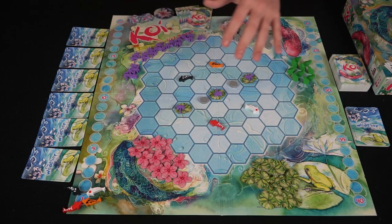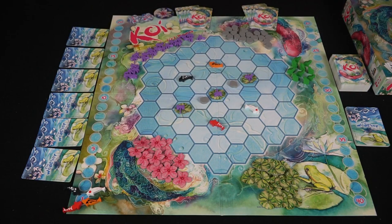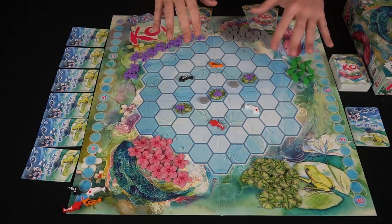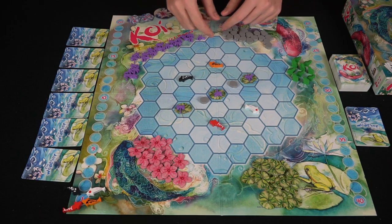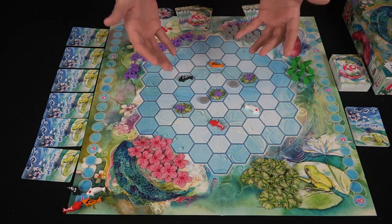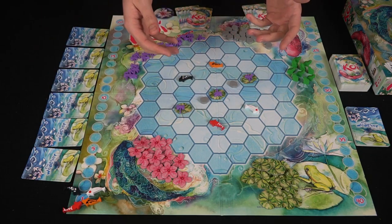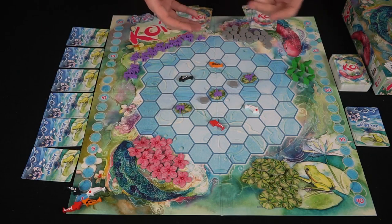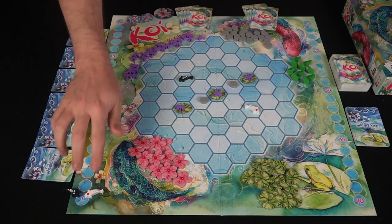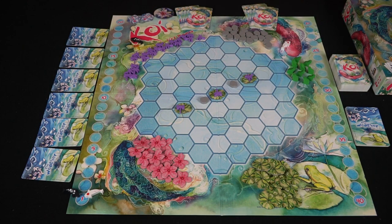Here's everything you get in the game Koi, along with the box and rulebook. This is the board setup — we'll have it for two players here, but I've included all four colors so you can see them. You're going to select one of these colors for each player, then remove one of the koi to the scoring track and the rest go to the player area. We'll do a two-player game, so we'll take off the red and the orange.